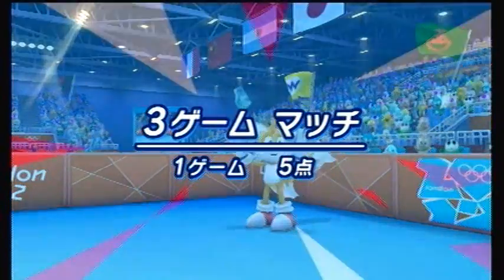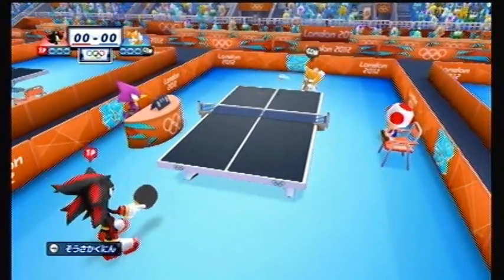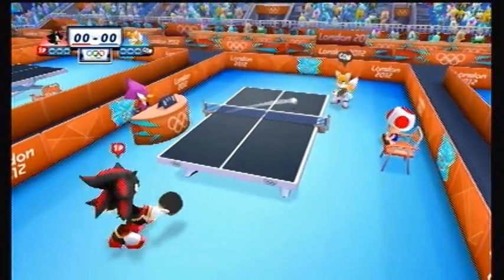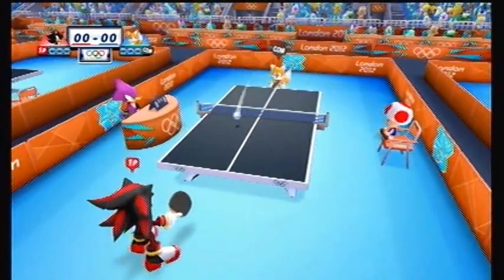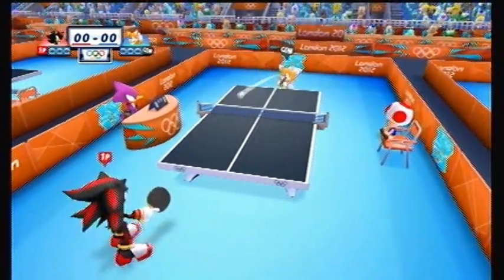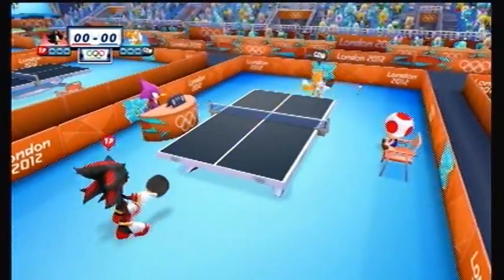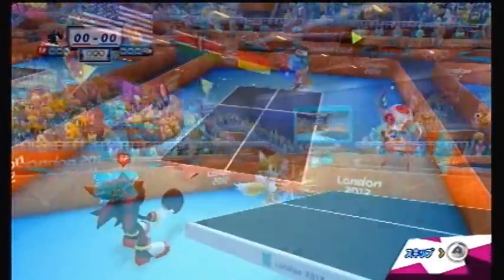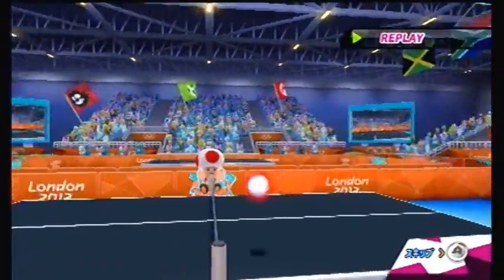Shadow and Tails are playing best of three games, each game won with five points. Shadow and Tails face off for an opportunity to win gold. That was a perfect serve earlier, which can be simply done by hitting the ball once the ball flashes following the toss. We have an easy-going rally so far, but a well-timed smash by Shadow earns him the first point in this match.